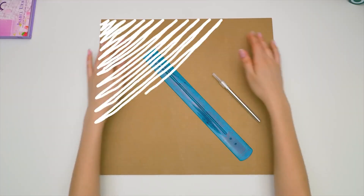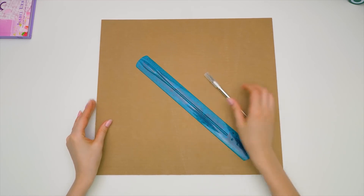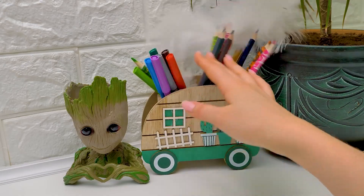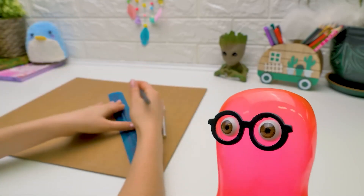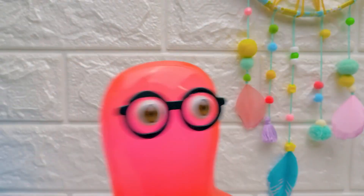For starters, we'll need a big piece of cardboard, a ruler, a cutter, and a... I don't get it! Where is it? Oh no, Sammy, I can't find the pencil! Here, just be gentle with it, okay? It's my favorite pencil.